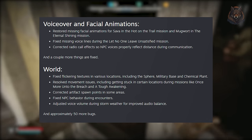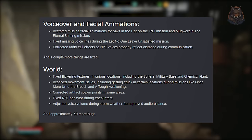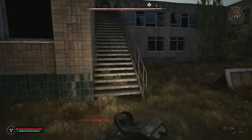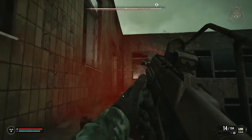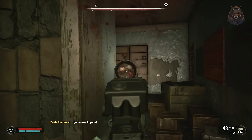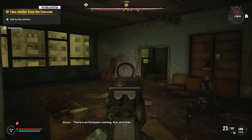Lastly for world fixes, a variety of world-related bugs have been fixed including flickering textures in locations like the Sphere, military base and chemical plant, as well as movement issues in missions like Once More Upon the Breach and A Tough Awakening. They've also fixed NPC behaviour during encounters, adjusted artificial spawn points, and balanced voice volume during storm weather. Around 50 additional world-related bugs have been addressed.